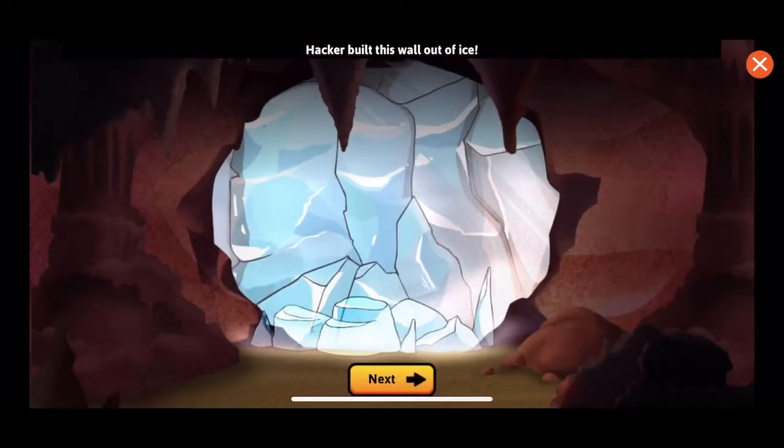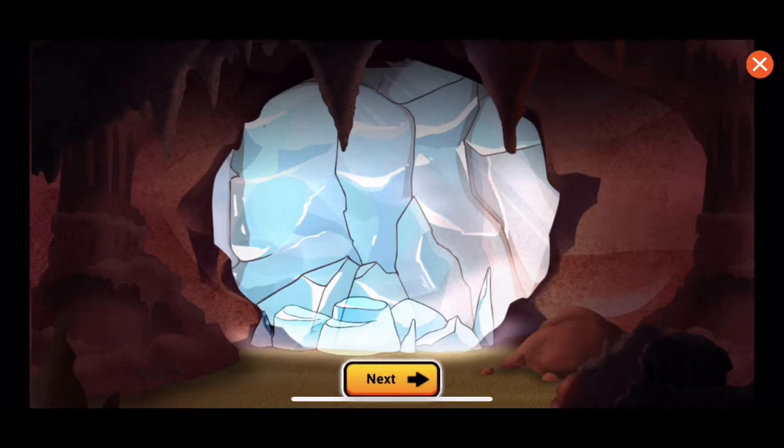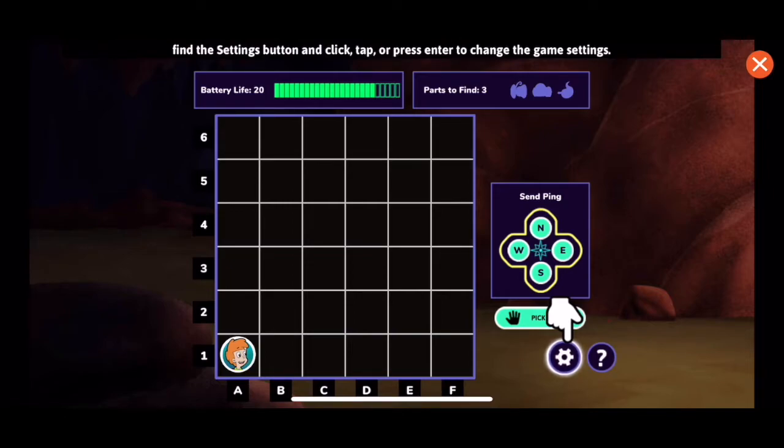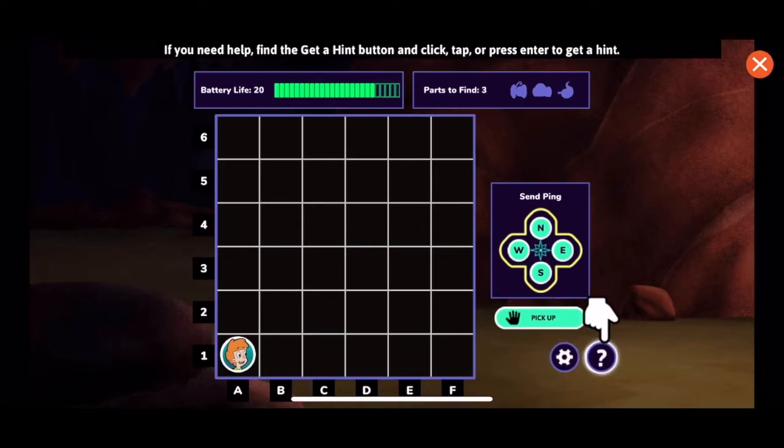Hacker built this wall out of ice. You'll need to find the parts to melt through it. Let's go! If you want to change your game settings, find the settings button and click, tap, or press enter to change the game settings. If you need help, find the get a hint button and click, tap, or press enter to get a hint.